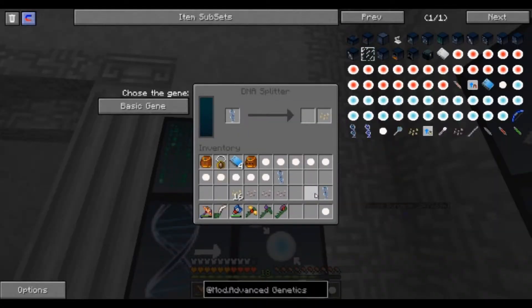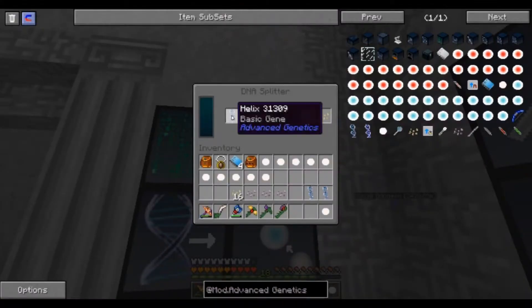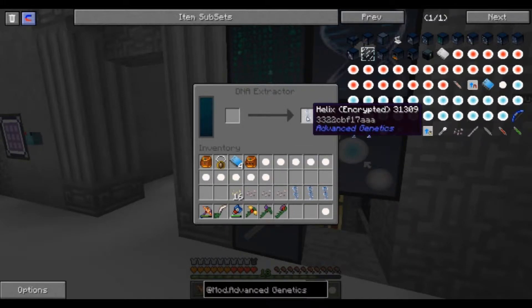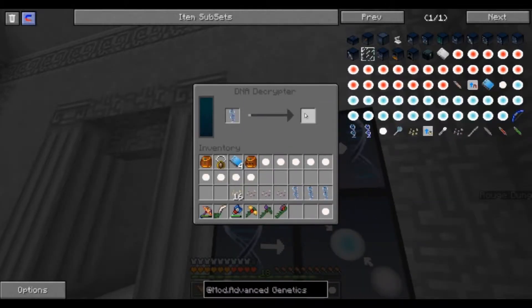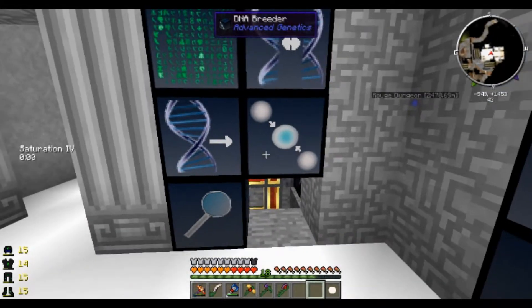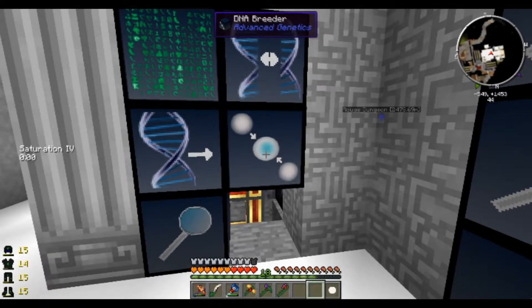Nope, that's not the right one. Got another basic gene. Looks like we got pretty lucky, we only got one more hearts - unless this is another more hearts. Nope, basic gene. Nope, that one's different. So now we just have to go through this until it's all the way up to 14 and then we can inject it into ourselves, which means we have to make a centrifuge.